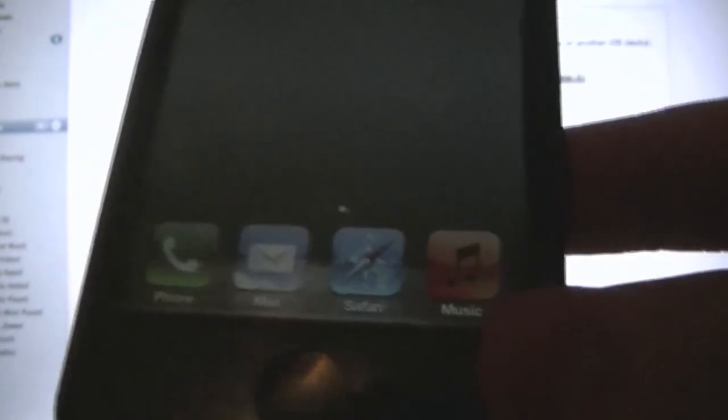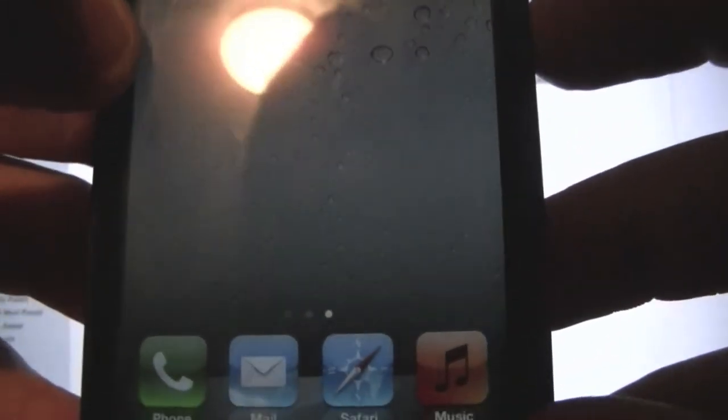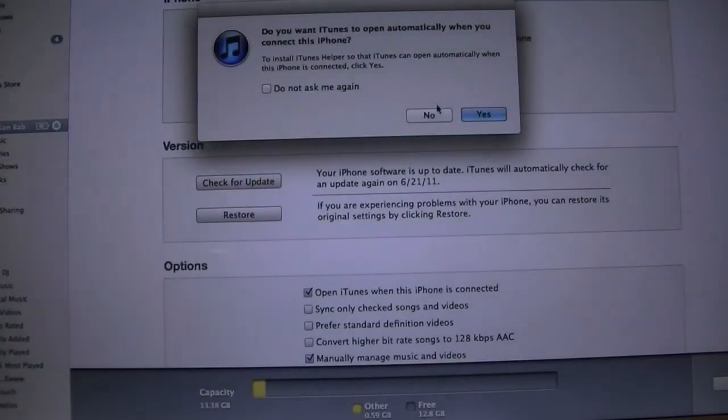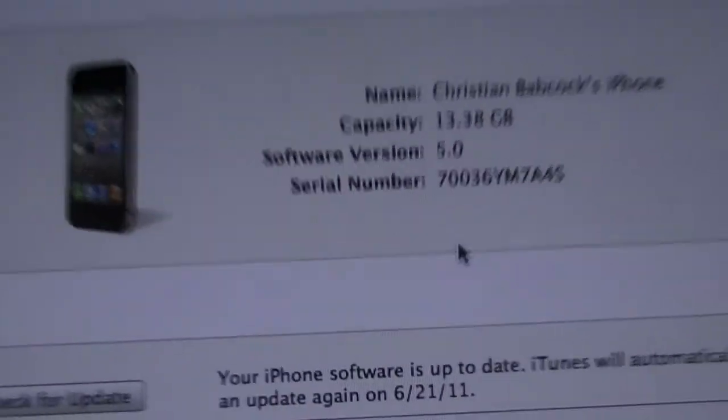That's pretty simple, guys. The only downside is it is a tethered jailbreak, so you will have to tethered boot every time you want to restart your device. But that's how you get around the activation process. If you have any questions, let me know. And let's show you that we are in fact running iOS 5.0 — software version 5.0.